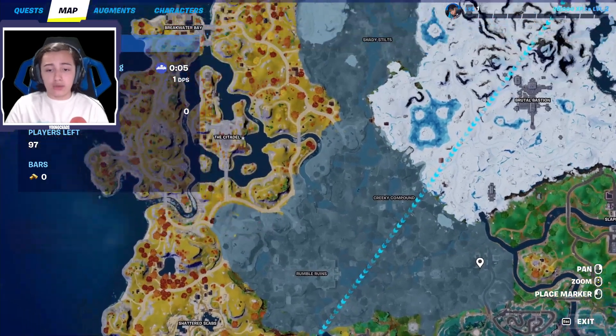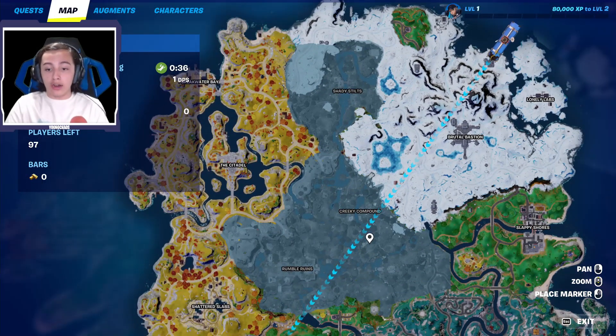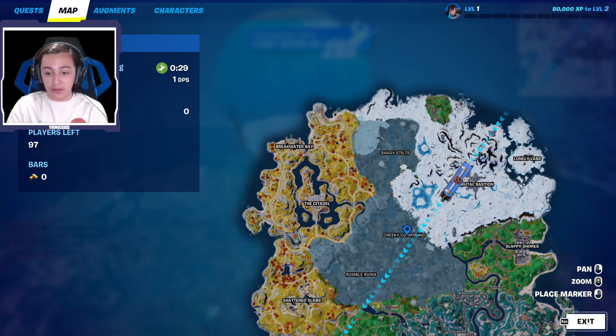So it looks like there are three new POIs and they're already listed for us. We have Shady Slit, Creaky Compound, and Rumble Ruins. I'm going to start off with one of the new areas — we're going to Creaky Compound.